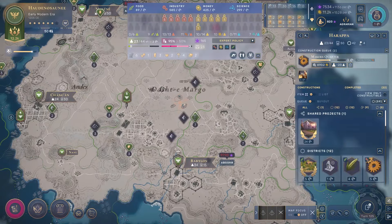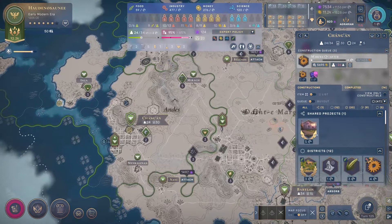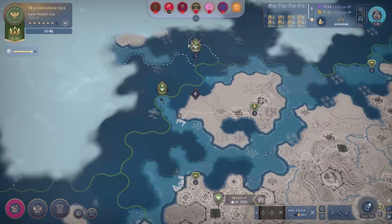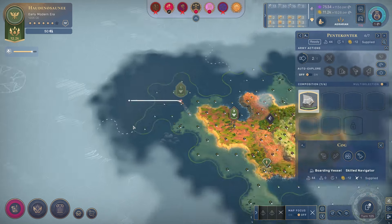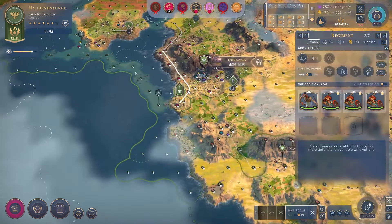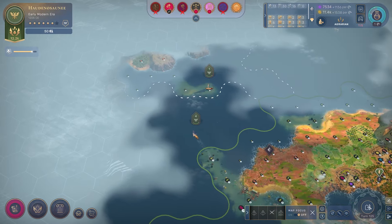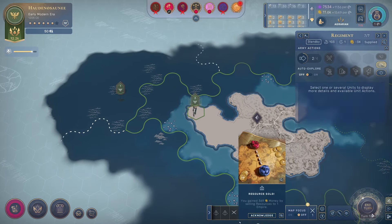Just get all this stuff going. The artisan workshops - the manufacturers - will give some stability on the cities that I build them in. We can explore this way with the cog and see what we can find as far as continents or other islands. Having another island that's a little closer would be pretty nice as another launchpad for sending units over.